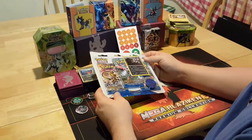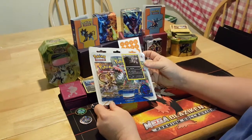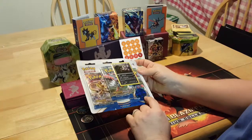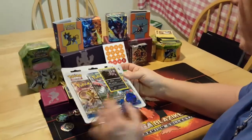Hello again, YouTube. I went and got a Breakpoint Blister Pack today from Walmart with the Umbreon Dark Card and the — I'm not sure what coin that is. Help me out, cameraman. Deoxys. Deoxys Coin. So let's see what we got.